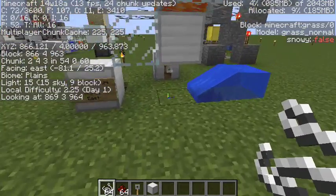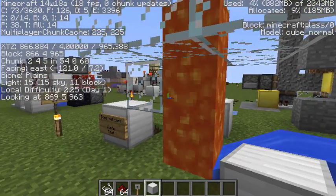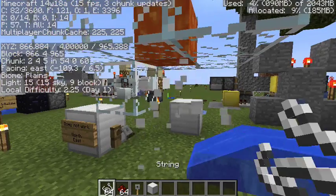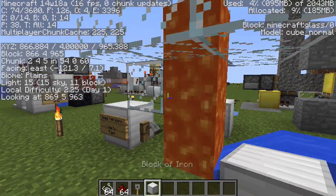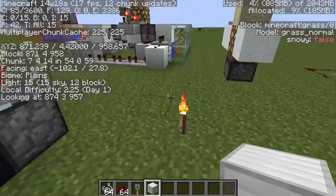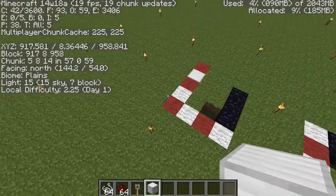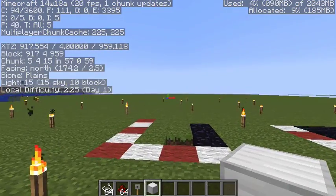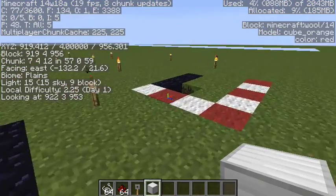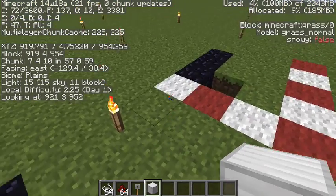It doesn't work if the string is facing east — all you get is cooked string. Or if the string is facing north, the exact same thing happens, all you get is nothing. Now, if you're facing north, the piston is on the right and the hook is on the left. If you're facing east, the piston is on the left and the hook on the right — so these are mirrored.